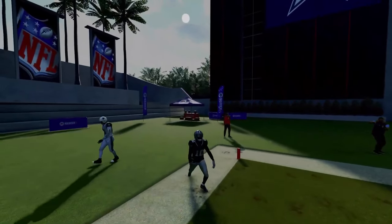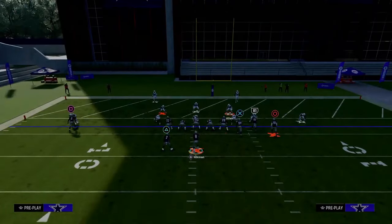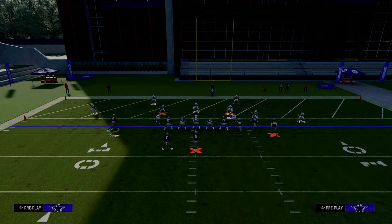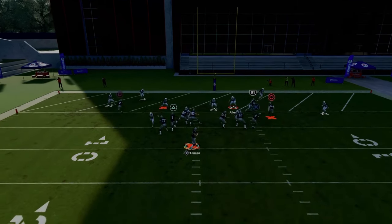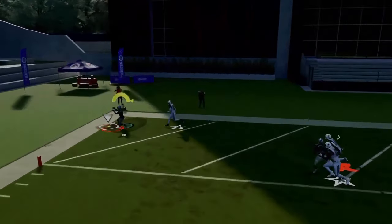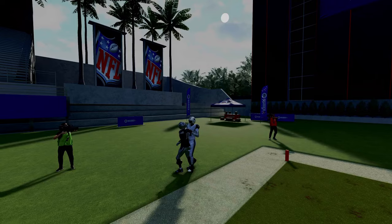The route I like the most is a slot apprentice post. What I'm going to do to that slot apprentice post is smart route it. And what you'll see here — I smart route it — we get that same basic behavior. I think that is the best version of this passing concept.